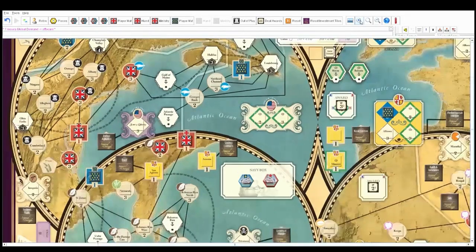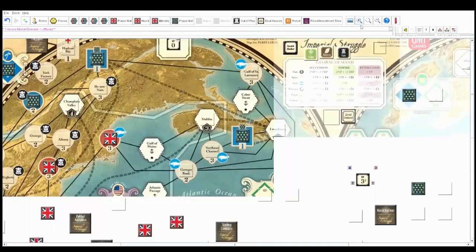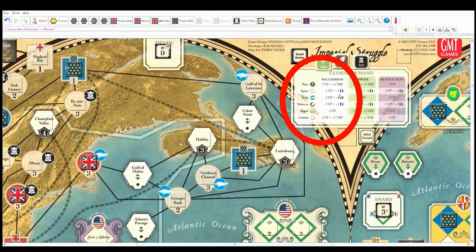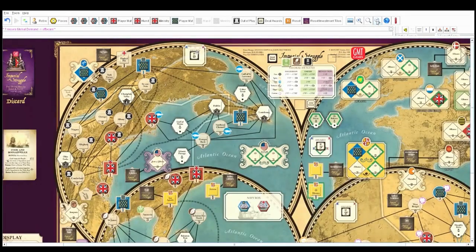Whoever dominates in furs gets two victory points and a treaty point. Whoever dominates in sugar gets a straight two victory points. Whoever dominates in tobacco gets three victory points but has to take on a debt. So tobacco and furs are kind of the primo positions to be in. We're now done four out of fourteen phases — we're flying.